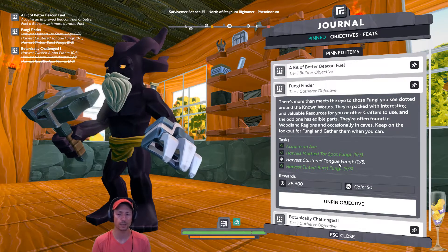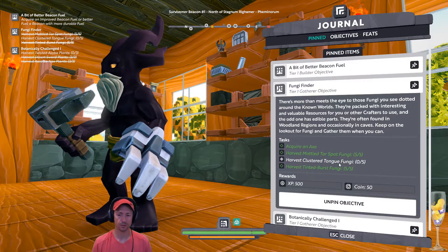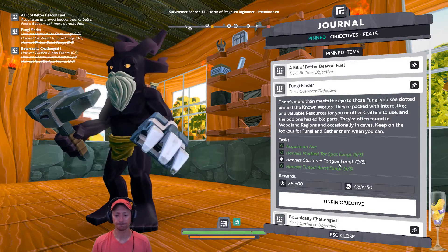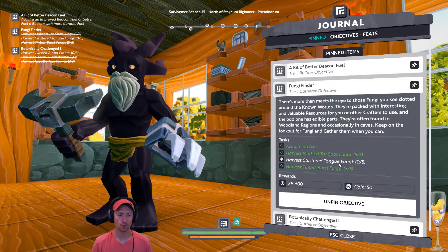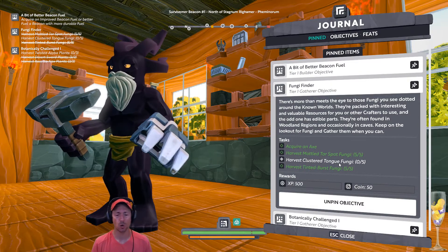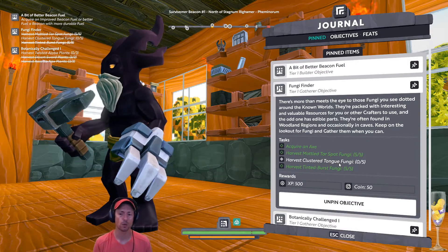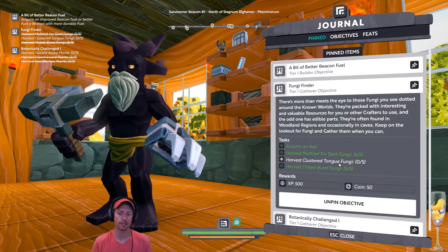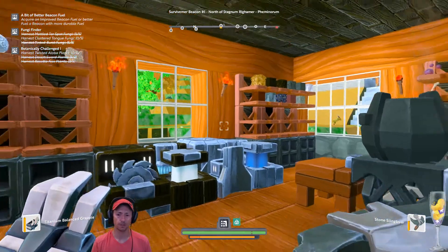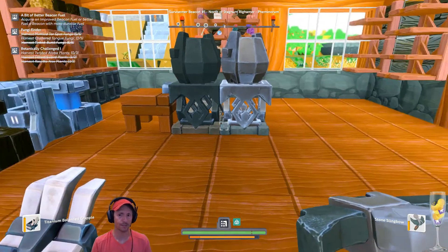You saw the previous episode when I had help from Fortune. It was not that easy to do at the stage that I'm in. So I might stop doing — or maybe just figure out what I can do. Basically the idea is to keep doing that with the Tier Objectives, but it might take a while.